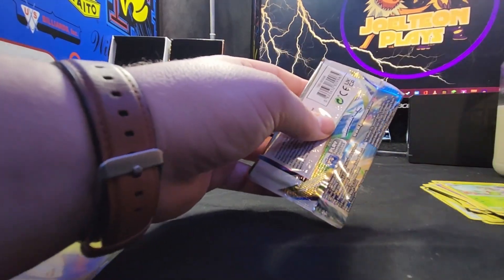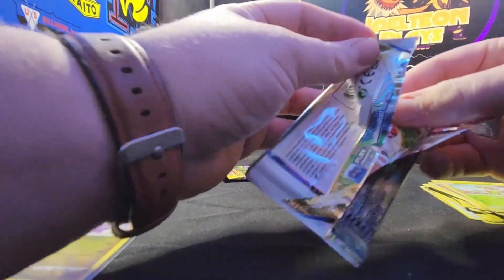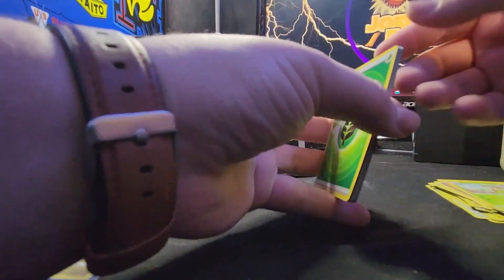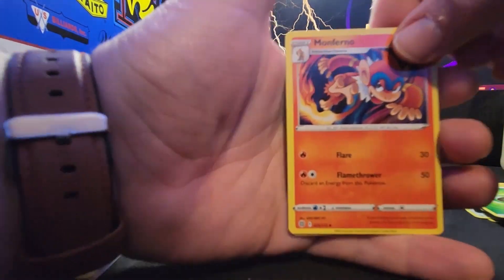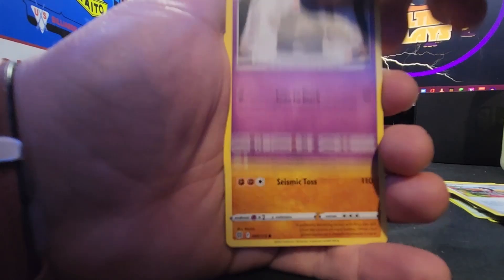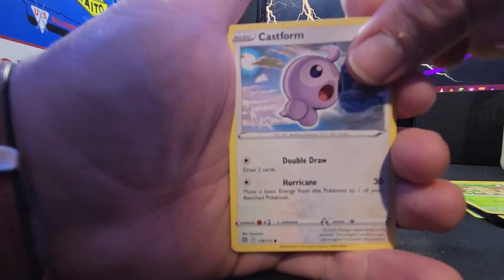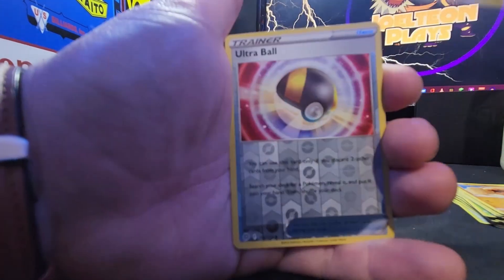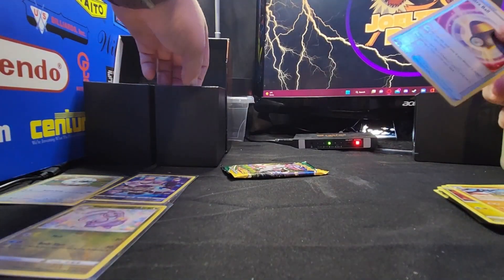I am a fan of these Trainer Gallery cards because I'm also a fan of trying to get two hits in a pack too — it helps. Second Brilliant Stars pack cards: a Grass Energy, a Monferno, a Gloria, a Dusklops, a Throh, a Shroomish, a Castform, a Trapinch, a Gible, a Reverse Holo Ultra Ball, and then a Wormadam Non-Holo Rare.